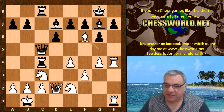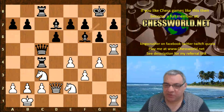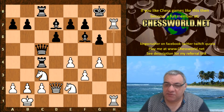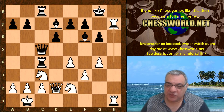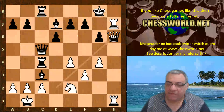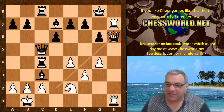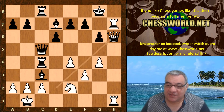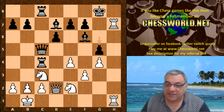Then we have Bxf6, and white takes the h7 pawn. Now Leela plays g5 — you might think this is weird. The problem is, for example, after Bxc3 there's just Qh6 with the big idea of Rh8 mating. It's just mating — there's nothing black can do, black is just getting mated there. So g5 is against Qh6.